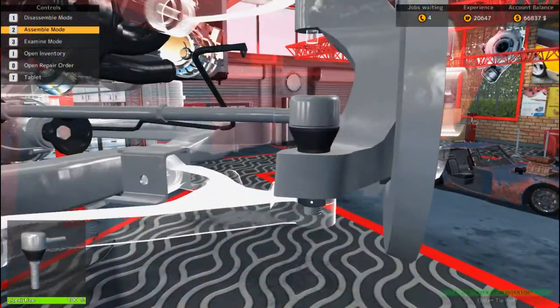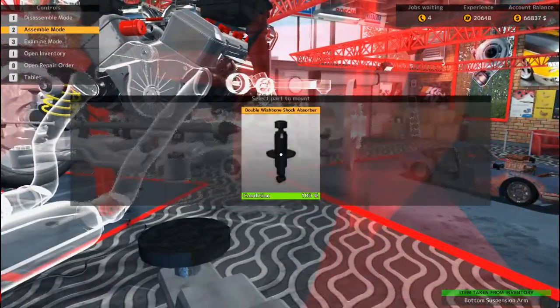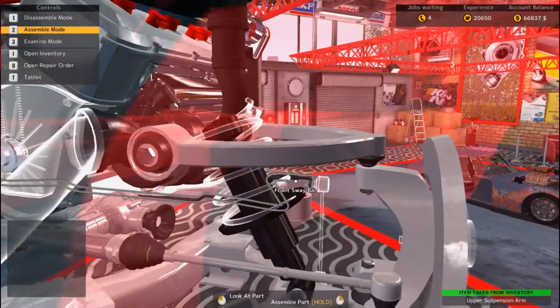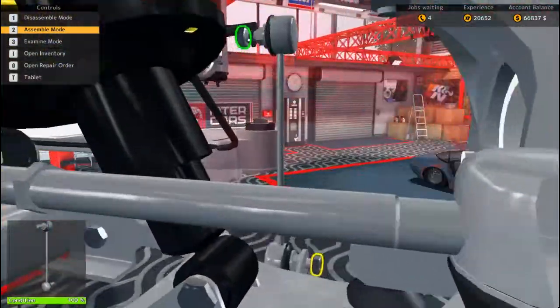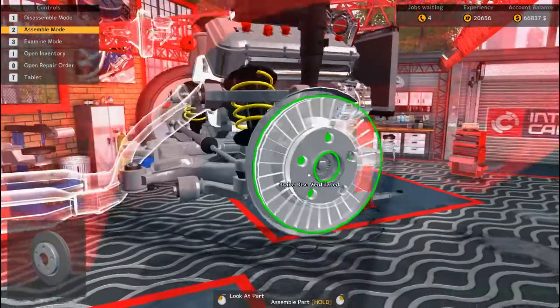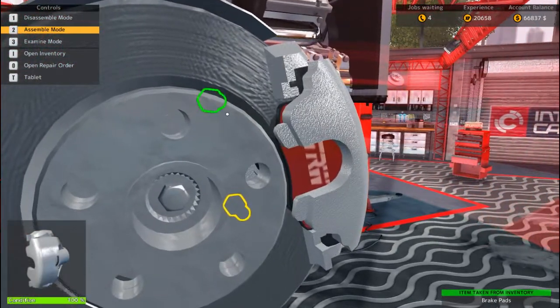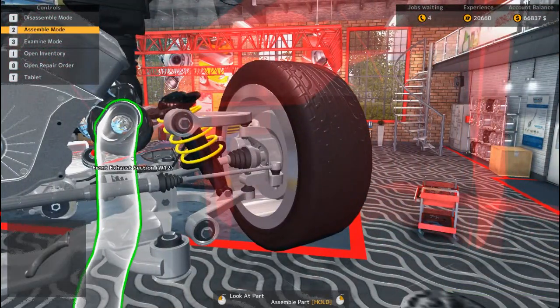Alright, there we go — and go here, up there, this will go here. Perfect! It's like brand new. Let's go ahead and put this on, put the hub on. Alright, we're getting there. Let's throw the brakes on. Alright, we're good here. While we're here, let's go ahead and get the exhaust.